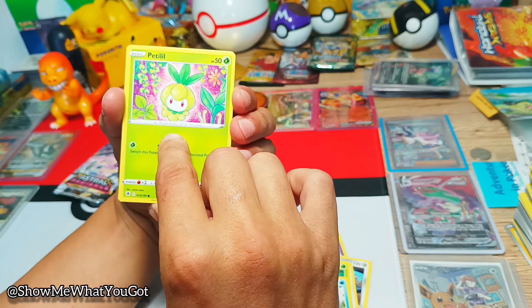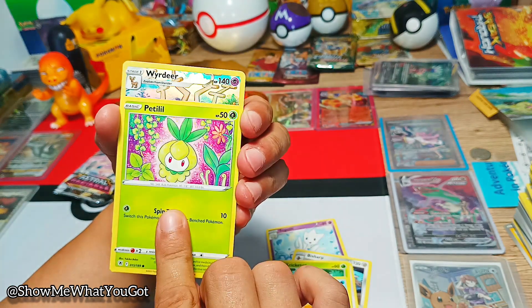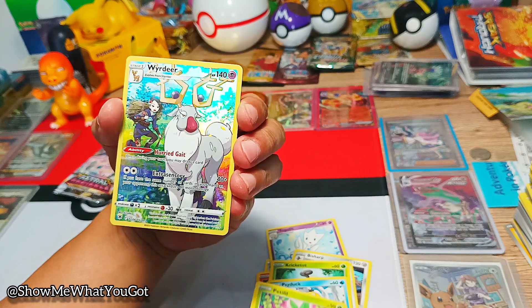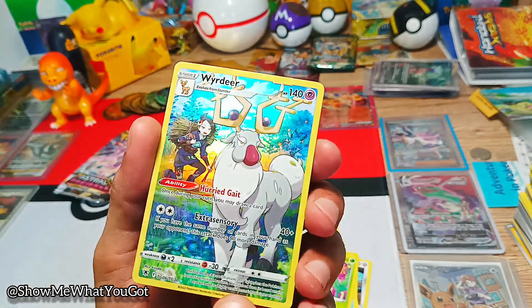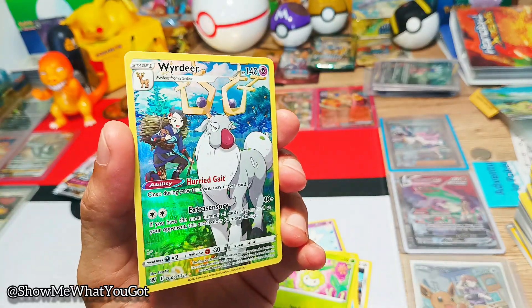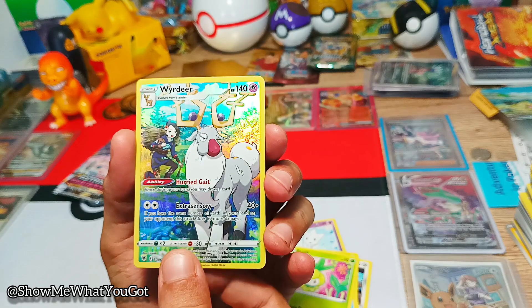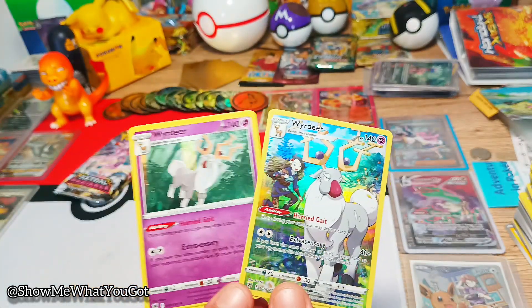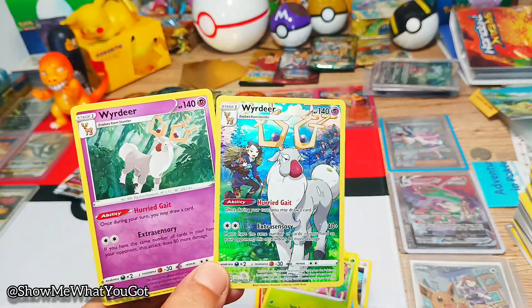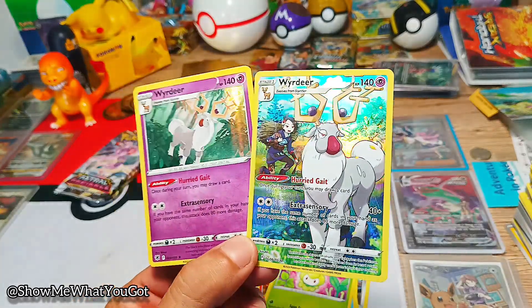Oh, that's a full art back there! We've got a Petilil and a full art Wordie — look at that! That's a nice card, that's sick. And the final card is... a regular holographic Wordie! Dude, I can't complain — it's not the card that I wanted but I'm happy to get it.